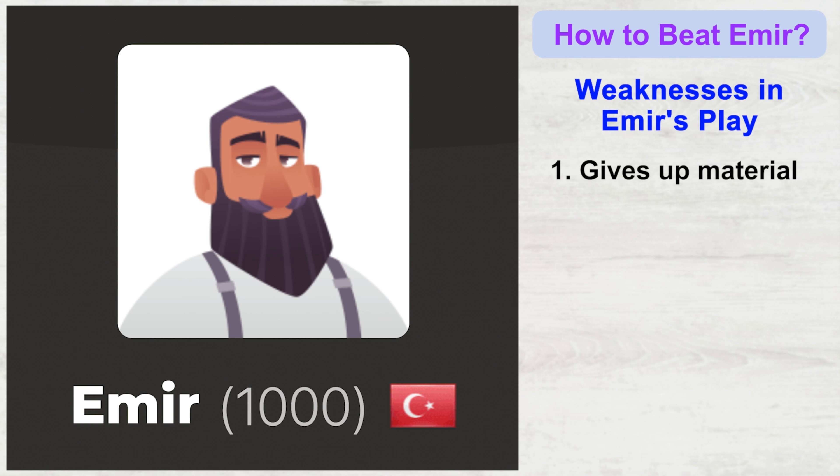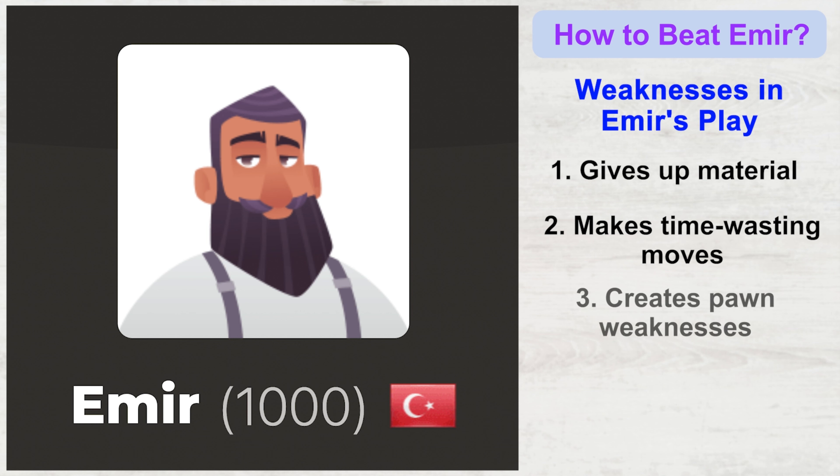First, he gives up material very easily. Second, he makes time-wasting moves — moves which don't improve his position at all. Third, he creates pawn weaknesses. Now that you know what mistakes he typically makes, let's learn how to exploit them.